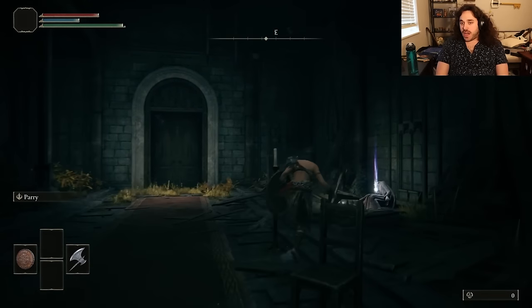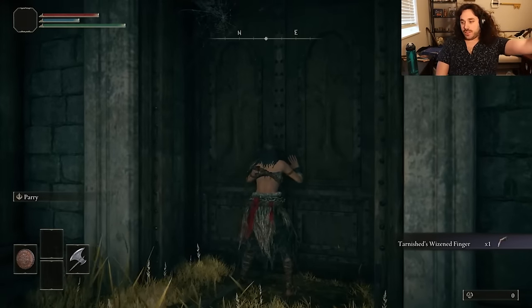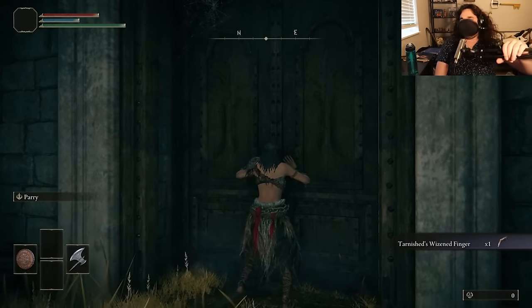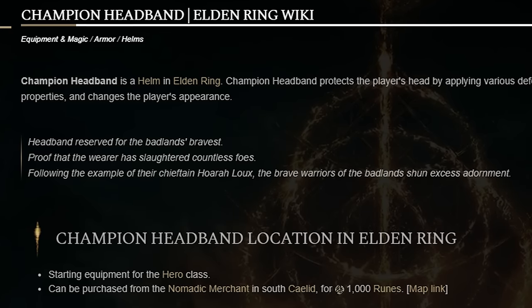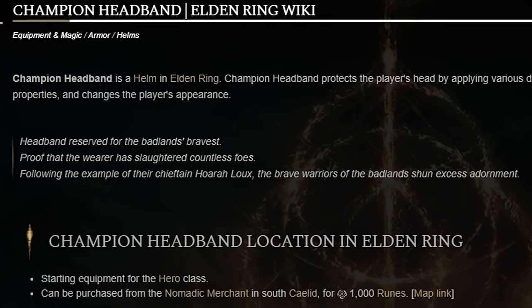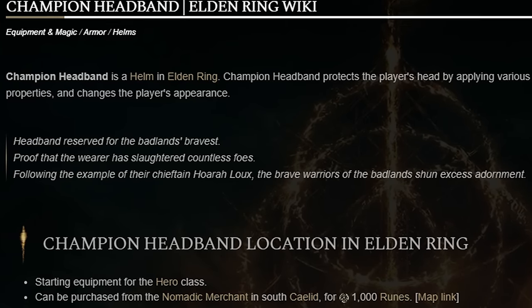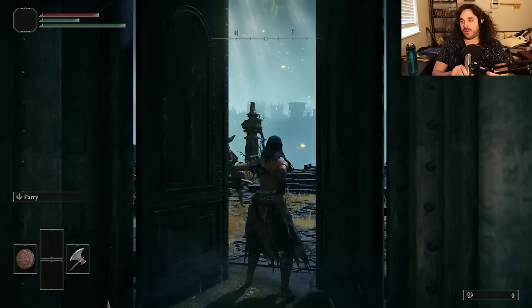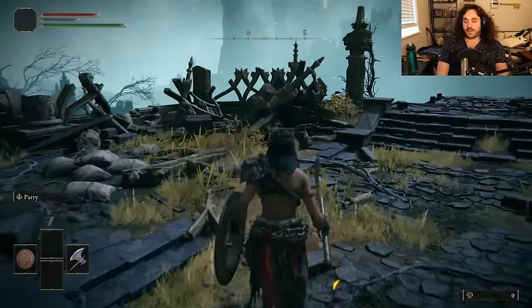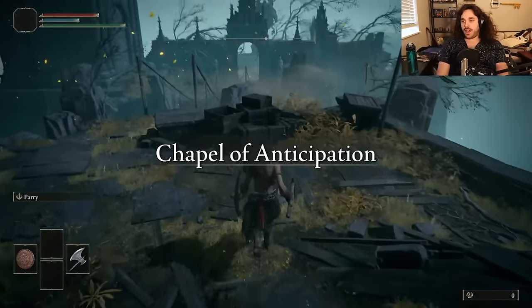We start things off as a Champion, which means we're already wearing the outfit we need for Nafeli. Little early lore: headband reserved for the Badlands' bravest. Proof that the wearer has slaughtered countless foes. Following the example of their chieftain Horolu, the brave warriors of the Badlands shun excess adornment. All the other armor pieces basically have the same description — Horolu said sun's out, guns out, and everyone in the Badlands agreed.